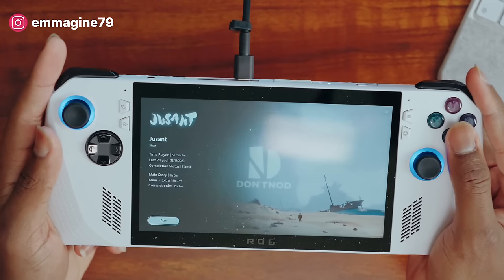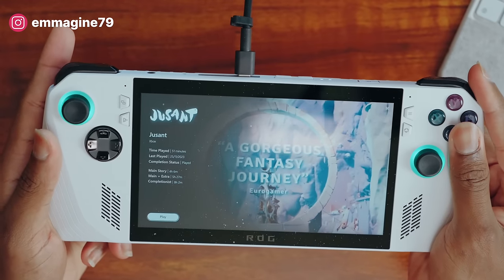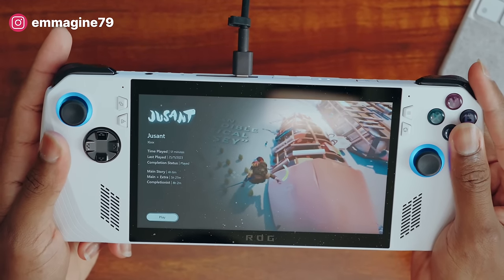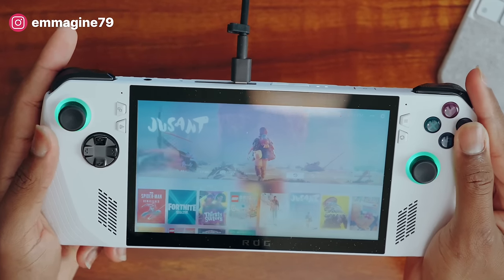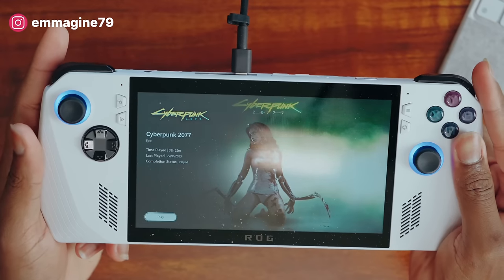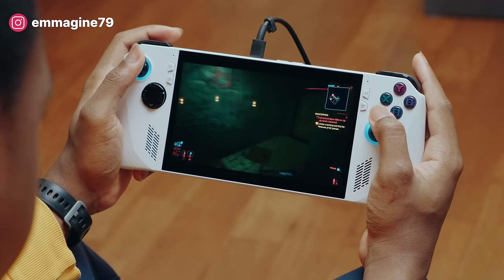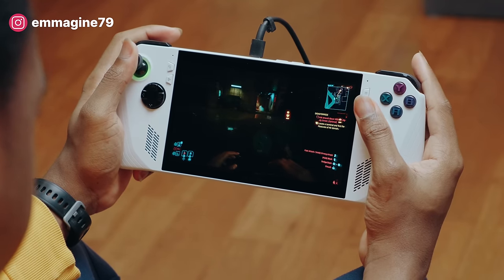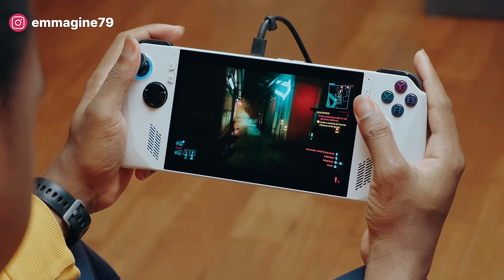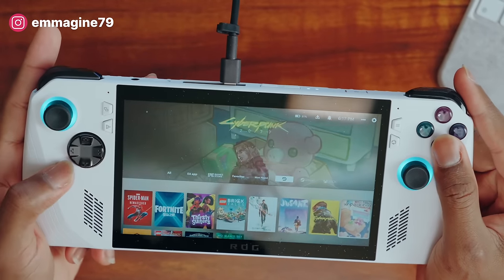Jusant is a climbing simulator with gorgeous gameplay mechanics and a nice interface — one I think I'll enjoy playing when I don't want something as heavy as Spider-Man. Of course, big daddy Cyberpunk 2077 — I've played almost 50 hours on the Ally. It's just amazing that we can play games like this handheld. I remember being at a meeting and playing Cyberpunk on battery, and the people I was meeting were shocked — 'You can do that now?' And I was like, yeah, you absolutely can.